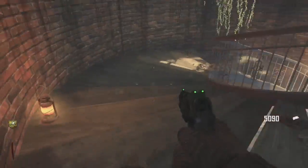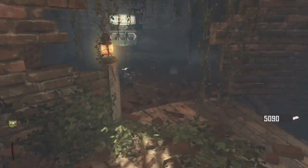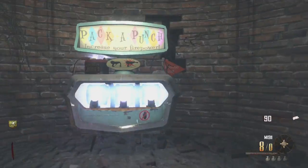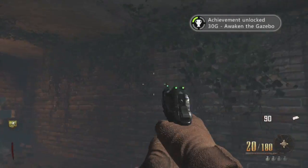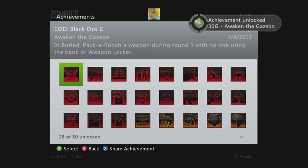I finally found my way through. Just go down these steps and watch out for the cracks below — you don't want to fall down and die after all this time. And here, I finally pack a punch. I was super excited, like yeah, I finally got the achievement. Then you're going to get 30 gamerscore and everything will be just all right. Confirmed it — thanks, guys.